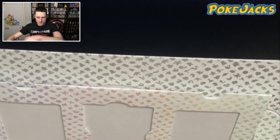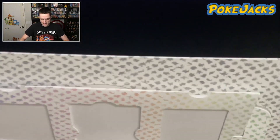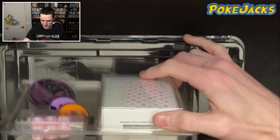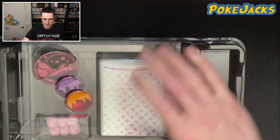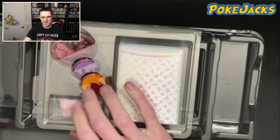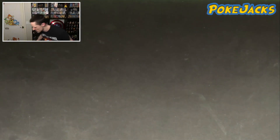We'll put those ones over to the side while we open up the rest of this one. I think that's the end of the box — I'll get the box out of here. We get our sleeve protectors and case to put them in, the Mew counter, burn and poison tokens, plus the dice to be able to damage count. And then let's have a look at this one.